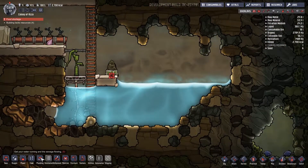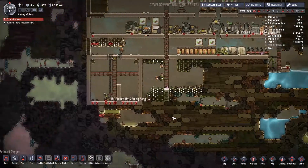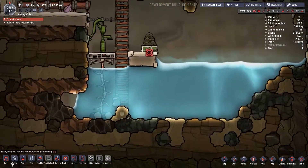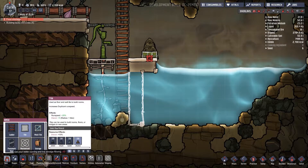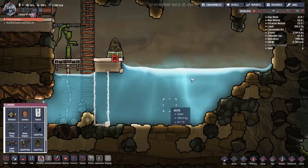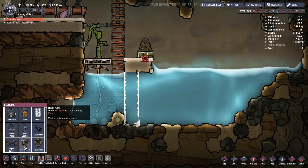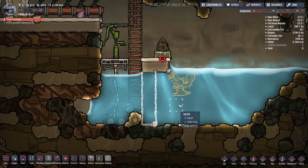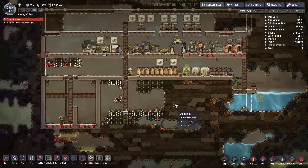We're going to go ahead and make a liquid pump here. Do we have any other water sources? There's a big one up here — this is our main one. I'm thinking if we make a little separator there and then put a pump on this side, we can access this water without losing our main supply from the pitcher pump. Liquid pump — let's go. Set priority higher for these.